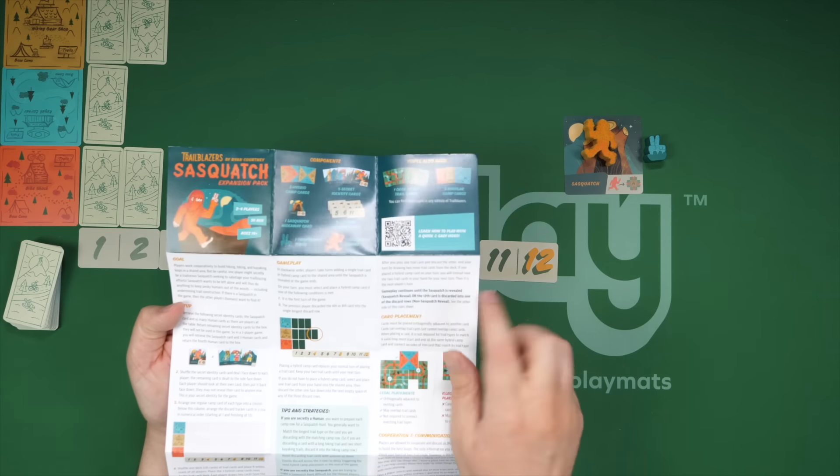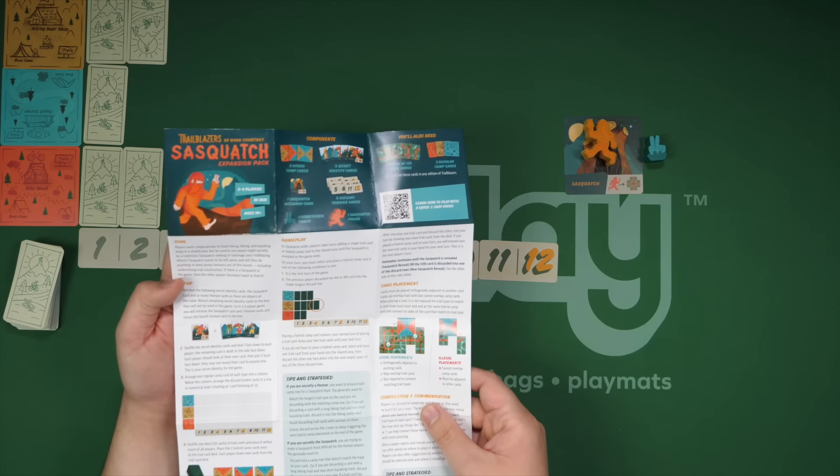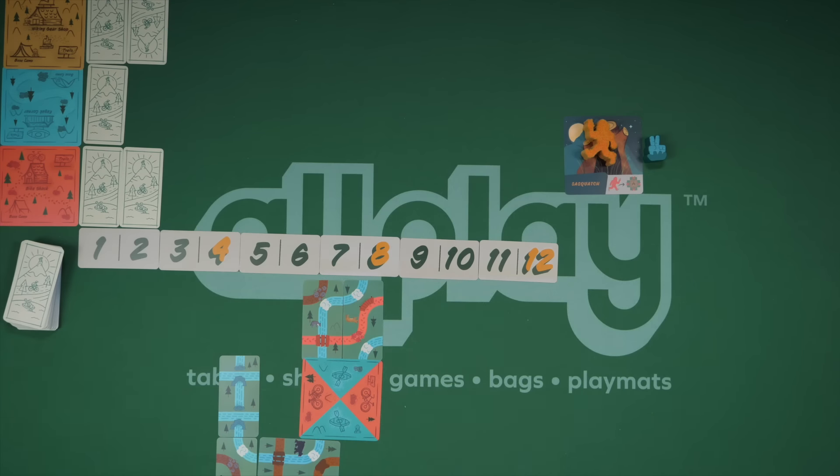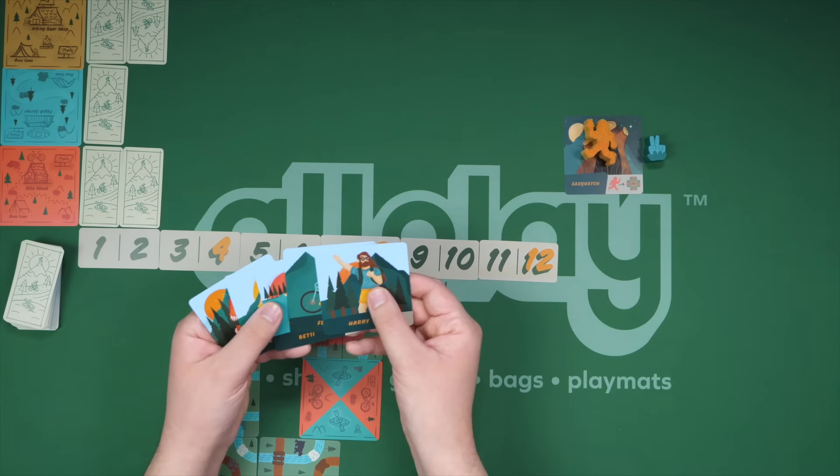The rulebook has a link to a full tutorial — this will not be a full tutorial — and a good explanation of how everything is going to work, including the multiple kinds of endgame conditions that happen. And of course, these hidden roles.